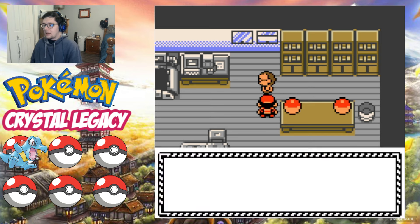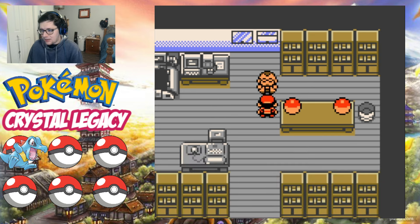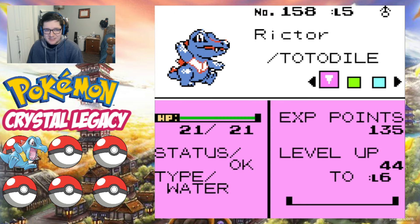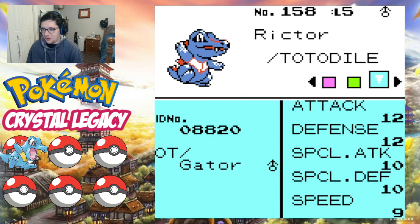We got Professor Elm's number, which I'm surprised we didn't have if we were helping him with a lot of stuff before. 'If your Pokemon's hurt, you should heal it with this machine.' I'm counting on you. Alright, let's go ahead and see our friend Richter. Look at him — he does the little dance. So cute. I love Totodile so much, such a great Pokemon. Easily the best starter — sorry, not sorry.